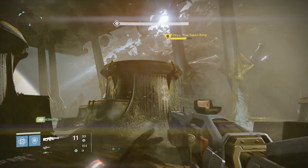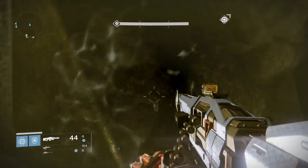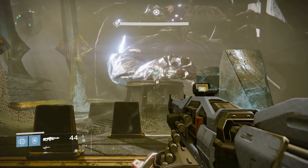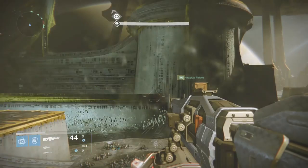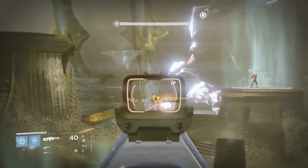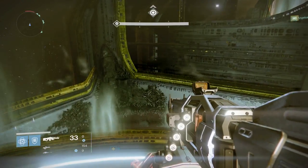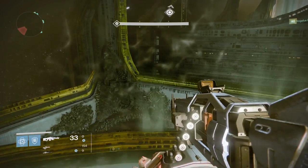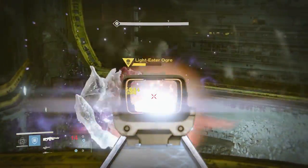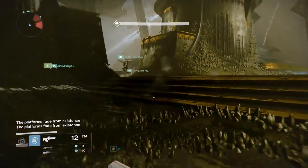Oryx is going to move to the front right platform, so make sure your relic runner and other teammates are ready on their platforms. He's going to slam his fist, then the relic runner jumps up to grab the orb. We go around in the anti-clockwise sequence, same as death singers, jumping onto the platforms. Remember, ogres spawn on the side Oryx is at first. Same process - make sure you've got ammo, sticky grenade, and burn those ogres as soon as they spawn. Don't let them get into the middle.